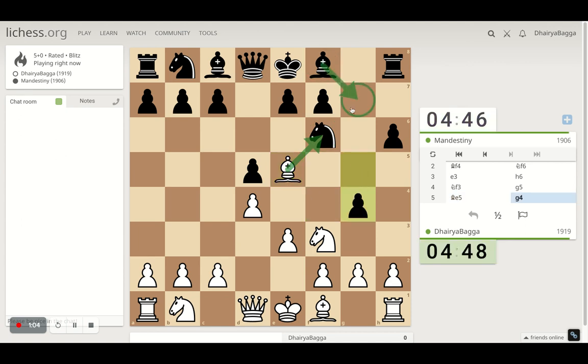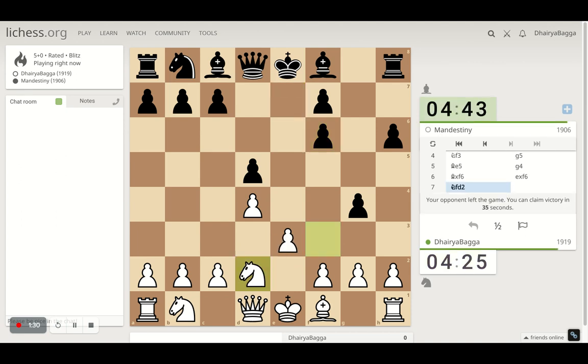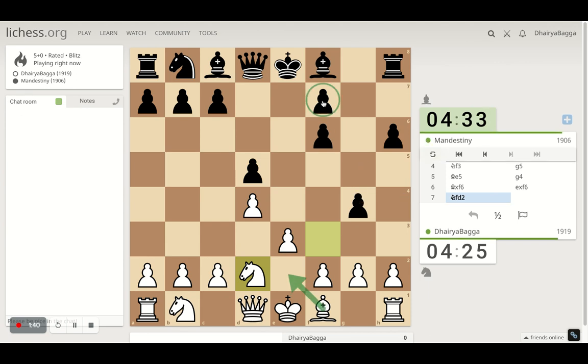If the bishop doesn't go over here — okay, that's a strange choice. I can go here, or maybe I should just take here because I'm threatening to take on the rook next. My opponent safeguards that. Coming to the other side of the board doesn't harm me with anything. The opponent left the game open — that's strange, maybe because the pawn structure is already spoiled.